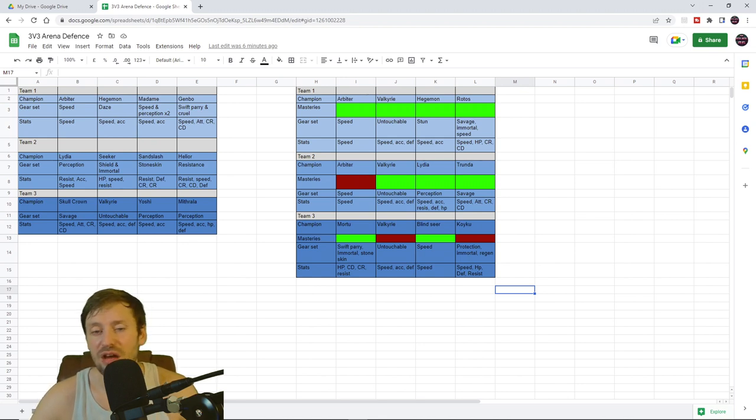For Mortu you could go swift parry, immortal, or stone skin — I'm probably going to put mine in stone skin. All I care about is loads of HP, crit damage, crit rate, and resistance if I can get it, plus a bit of speed. Valkyrie gets the same build again. I know not everyone has three Valkyries — I wasn't too happy when I pulled them all, but triple Valkyrie is going to make it really hard for someone to beat me. They're going to need like three Torments or some way to specifically deal with Valkyries, which is very difficult.